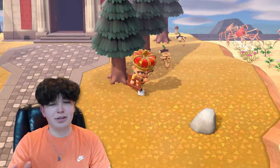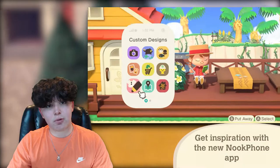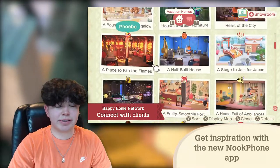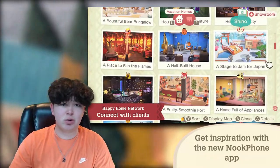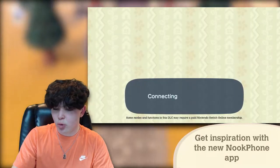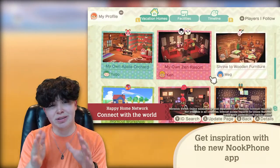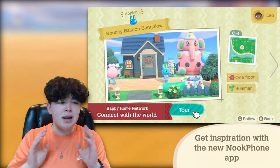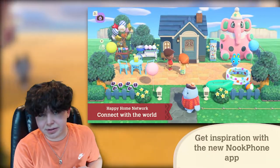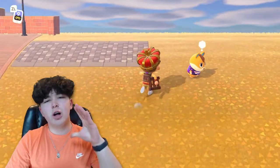To wrap up what you can do, there's a new Nook Phone app called Happy Home Network where you can view other players' designs for inspiration. Let's say someone in Japan made a really cool design — I could scroll through, look at it, and actually visit the design in person. You can also follow creators whose designs you love to see more of their work.